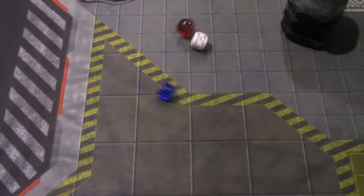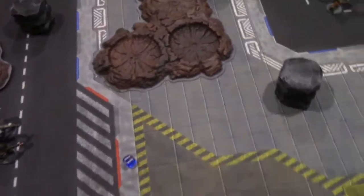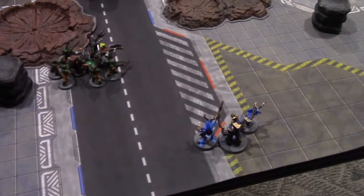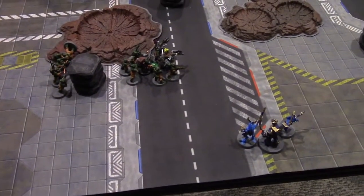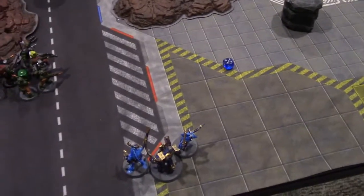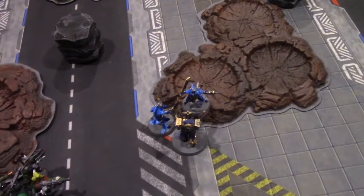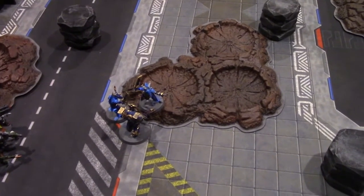Thousand Sons have escaped their torture — past someone and away from the side. Turn five continues: Orcs shooting phase — two pistol shots hitting on fives — one hit, wounding on three — kills a zombie. Moving into melee with the choppas.